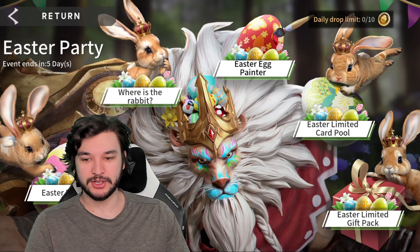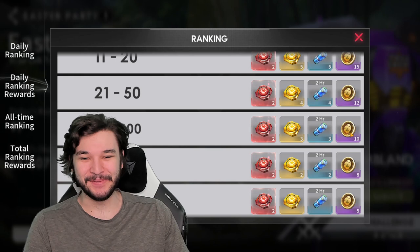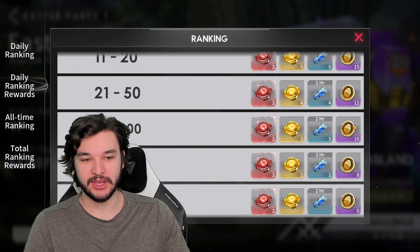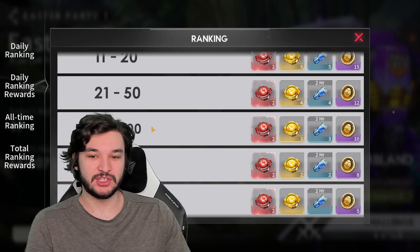Before we dive into the calculations, I actually missed the Easter egg tokens on the right-hand side in my previous video — my bad for that. I want to give you guys the correct number here. It didn't change much — it shaved about 10k diamonds off the total price. I calculated for about 10 per day, assuming you're going to get about 50 to 200, which I assume most of you watching are around.